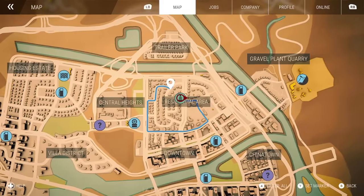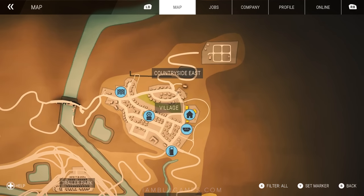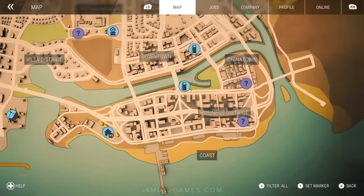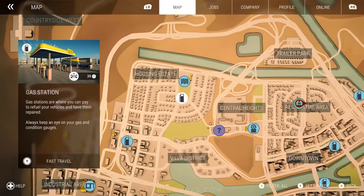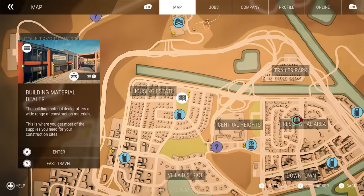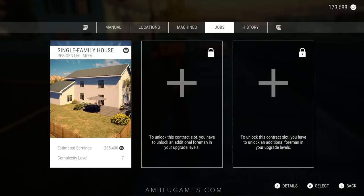Let me show you where we are on the map. We're here in the residential area. It's a pretty decent-sized map. When you first start the game, you start off in the village area and then you can unlock the rest of the maps. You've got lots of different areas — an industrial zone, a business district, a Chinatown coast, and there's a harbor as well. There's also a trailer park, gravel pickup, equipment, trucks, a building yard, a junkyard, and a prefabricated wall factory.